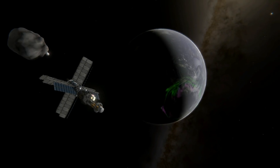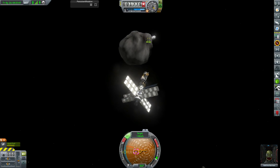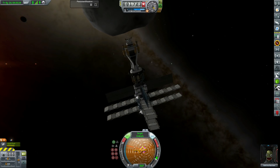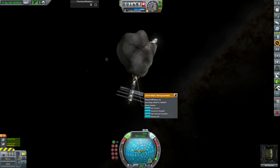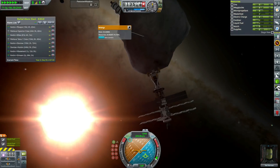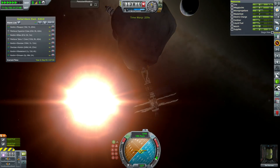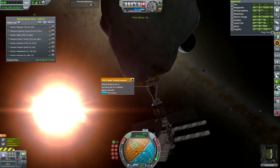We get a lovely view of the Aurora Australis - or the Southern Lights - as we're approaching the asteroid. We have some troubles actually grabbing the asteroid again with the claw, which is a little irritating. But we deploy those drills and get them harvesting the surface of the asteroid, significantly reducing its actual mass.